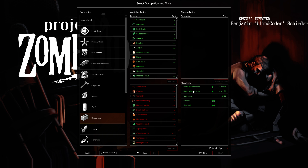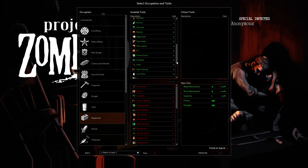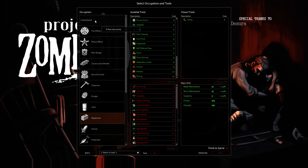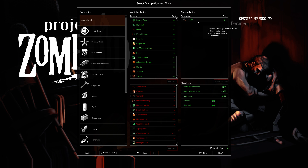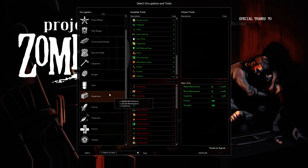Repairman — Blade Maintenance and Blunt Maintenance. It adds Carpentry on there and it's a very hefty occupation to pick. I definitely wouldn't pick those ones, especially because you can get Handy as a trait instead. With Handy, you're basically getting plus one to Blade Maintenance and plus one to Carpentry, and that's only eight points — whereas Repairman was about 12. Handy feels like the better pick over Repairman.